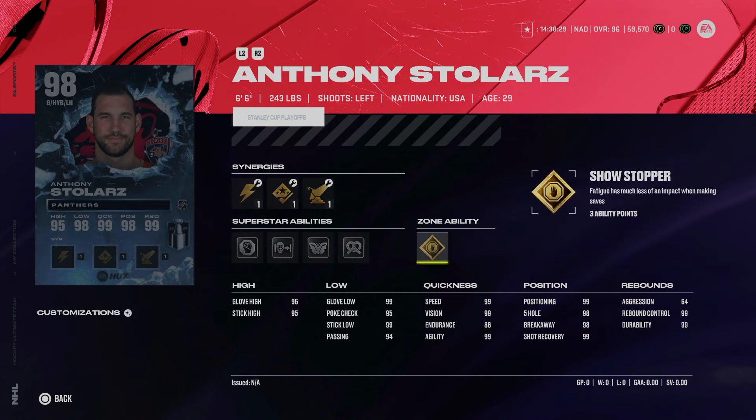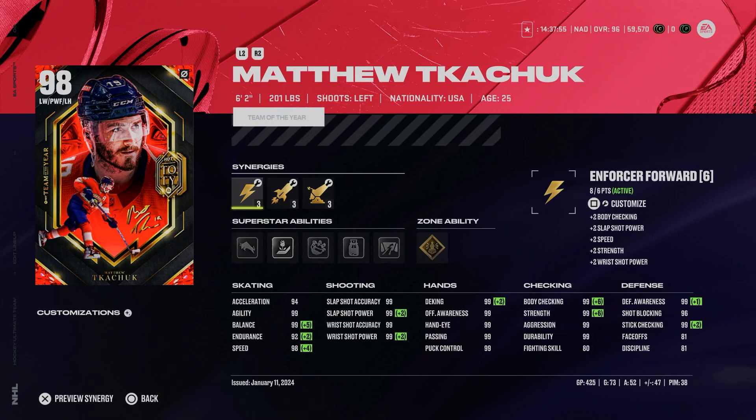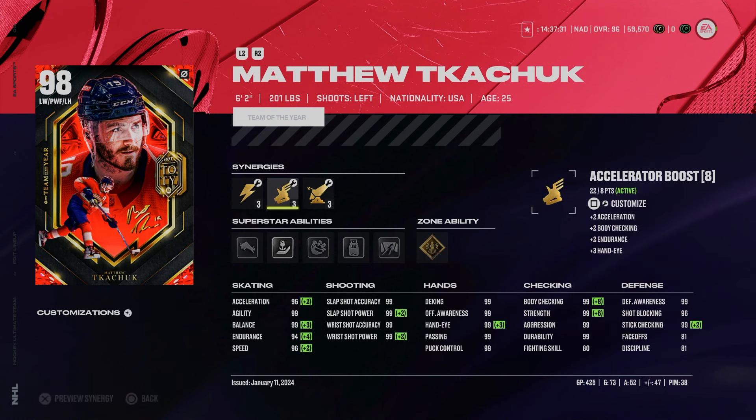Another one to watch out for — Anthony Stolarz is six foot six, 98 overall with gold Showstopper. This low-key might be the best goaltender in the game. For all of us Team of the Season guys who have been holding out for basically six months, it's our time — just kidding, he's only got 94 acceleration still. It's just crazy that we can't get 99 skating on some of these guys, especially one of the most popular players in the game. You can switch to 96/96 but it's frustrating given he's 98 overall.